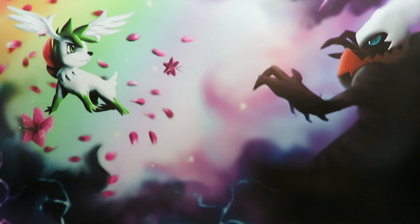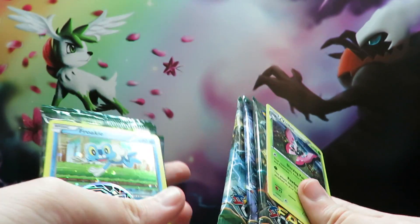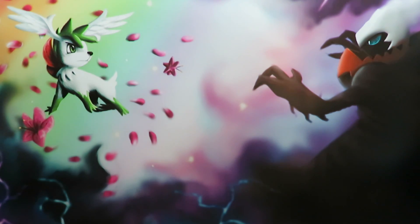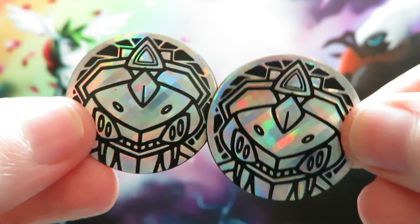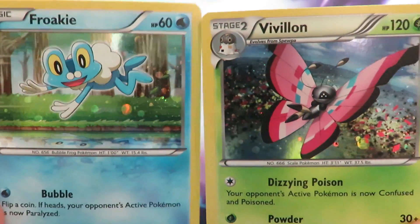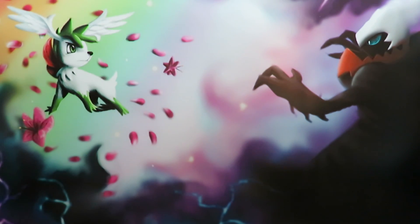Hey everyone and welcome back to part four of our Fates Collide opening. We have two sets of blisters with three each. I've already opened these so that it is quicker to give you a quick look. In each one you get a coin, so I have two the same here. We have two Genesects, nice and shiny. We also get the two foil promos: one of Vivillon and one of Froakie. They're in my previous videos if you want to see them a bit clearer.